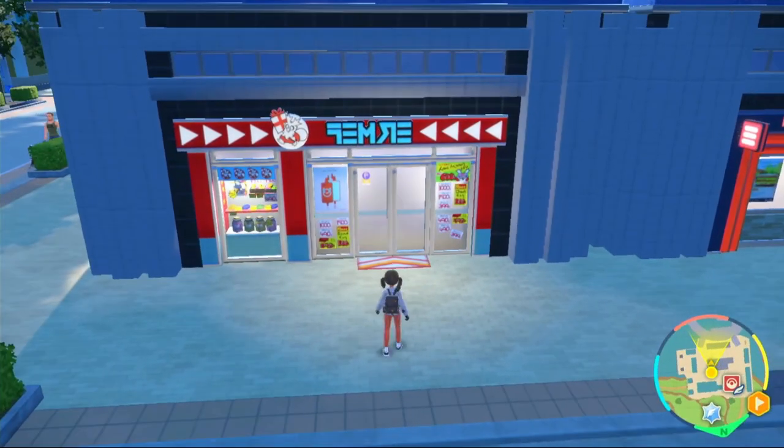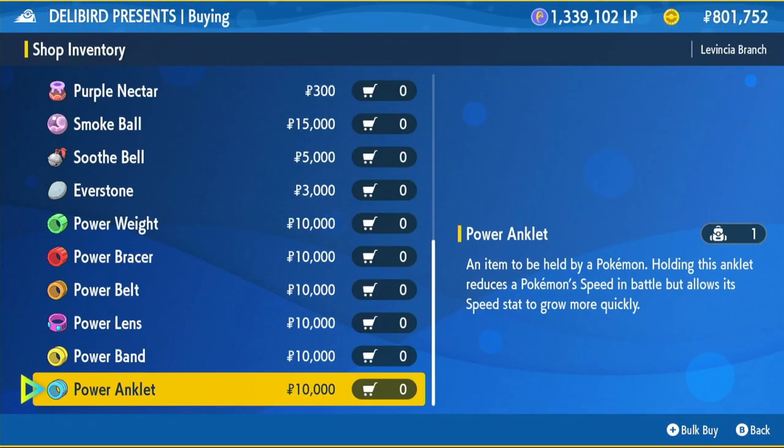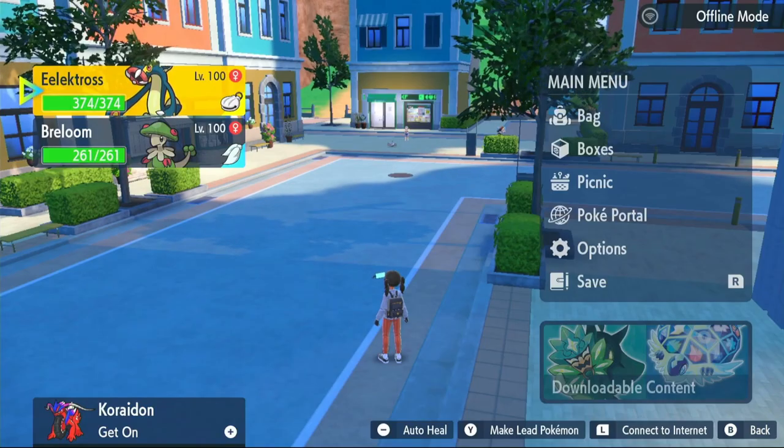An alternative way to do it if you're low on funds is to come inside the Delibird shop, click on general goods, scroll to the bottom, and all these power items can actually EV train your Pokémon. You'll just need to take out a bunch of wild Pokémon while the Pokémon you're training is in your party. The ones you'll be looking for will be the HP and the special attack items — a separate video on that coming soon.